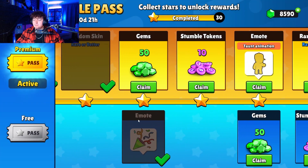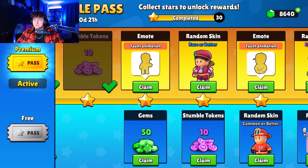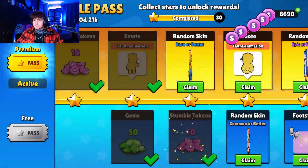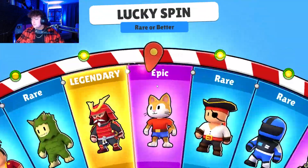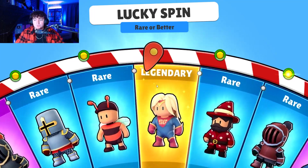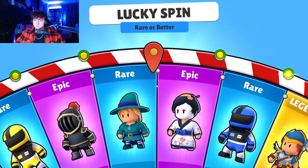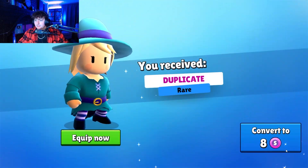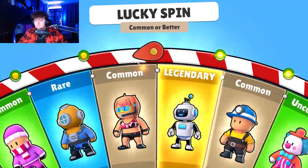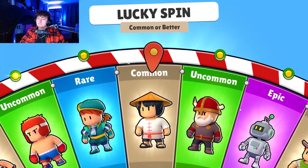We got a Party Popper Emote. We got more gems and tokens. We have a Robot Taunt Animation — I think you guys can picture what that looks like. We have a Rare or Better here. Give us Legendary right now. And a Rare. Sure. Another Common or Better. Come on, baby. Big money.